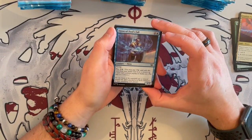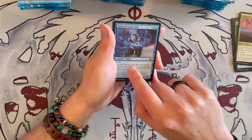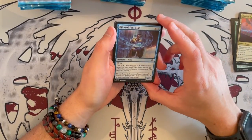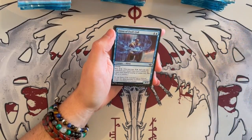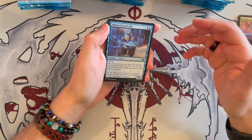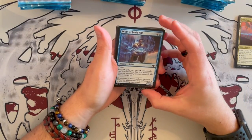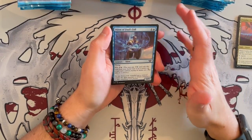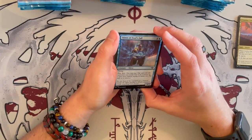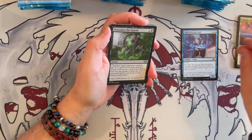Jhin of Fool's Falls is a 4/3 Djinn that costs 5 with flying and Plot 4. I really love the plot mechanic — it is quite interesting in a limited set. I've played a little bit of drafting and it's quite cool. You can set up the game, and despite the fact that opponents will know what you're going to play next, they don't know when. It also removes it from removal if you time it correctly when they're tapped out. A bit of an expensive card otherwise for this one.